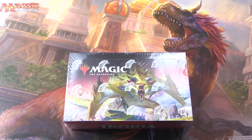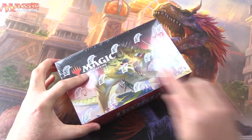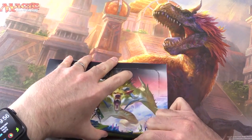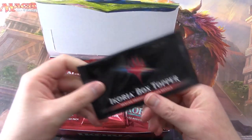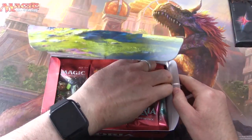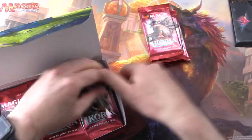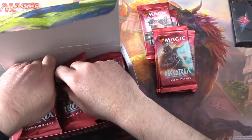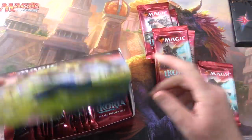Today on MTG Unpacked we're getting stuck into a brand new box of Ikoria Lair of Behemoths for Patrons. We're going to be snacking on this one today. I'm going to grab 12 packs and we will be taking a look at the box topper at the end of the video, so stay tuned for that. Let's reach down here one two three four from there, one two three four from the middle, and we'll grab these four from the top.